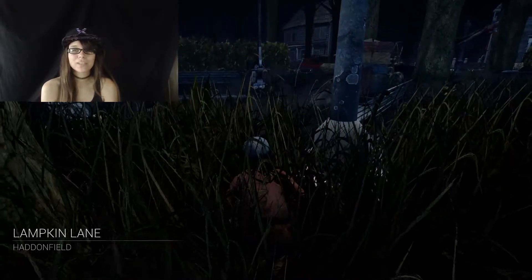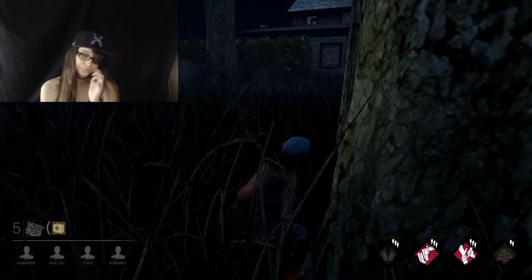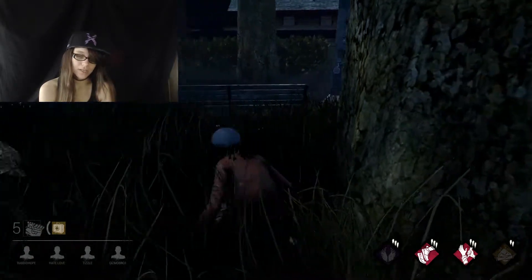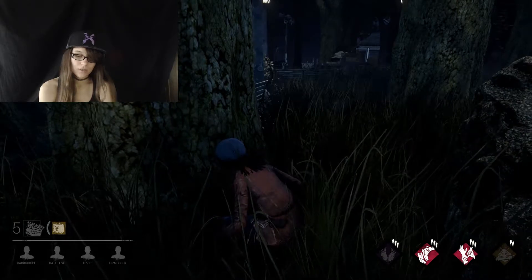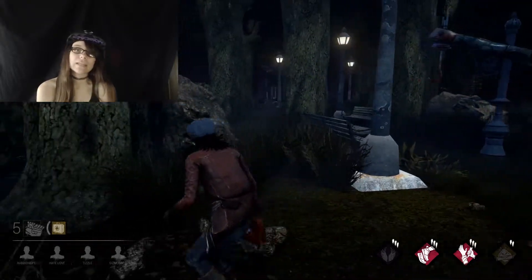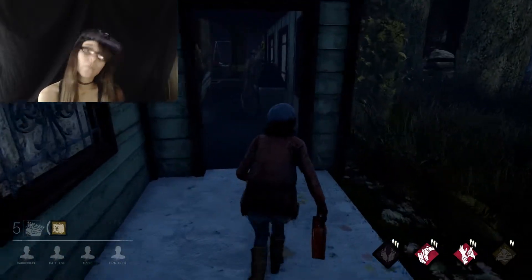Hi everybody, this is Rabbit Hope, and today I'm going to be talking about the new Dead by Daylight patch, the 1.5.0 patch. They fixed a few issues: the spectate issue, killers being able to equip any power issue, collisions at the Blood Lodge issue — apparently you were able to repair the generator from the side — and they fixed a few menu typos. Those are some of the basic things they've changed in the most recent patch.